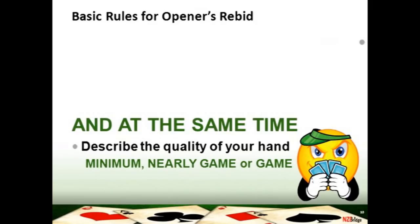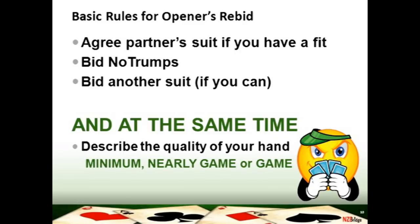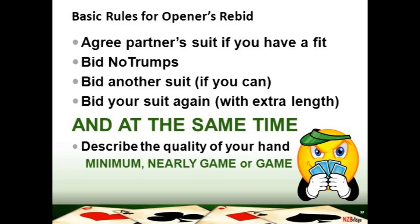Now you've opened the bidding, your partner has responded, and it's down to you to make your rebid. If your partner has changed the suit on you, you must rebid because you might have game points between you — you can't pass once your partner has changed the suit. Your options are: you can agree your partner's suit if you've found a fit; if you can't find a fit you can bid no trumps; you may be able to bid another suit if you have a second suit; or you may be able to bid your original suit again to show extra length. And whilst doing all these things you also need to describe in your rebid the strength of your hand — whether you are minimum, nearly game, or game.